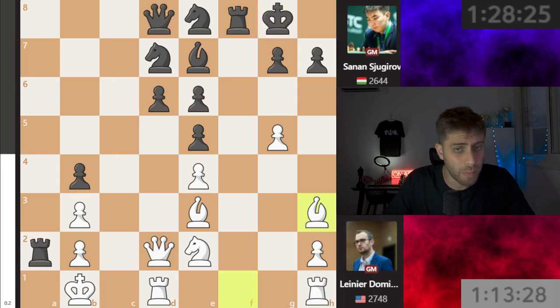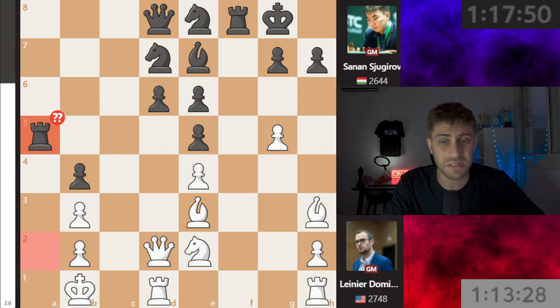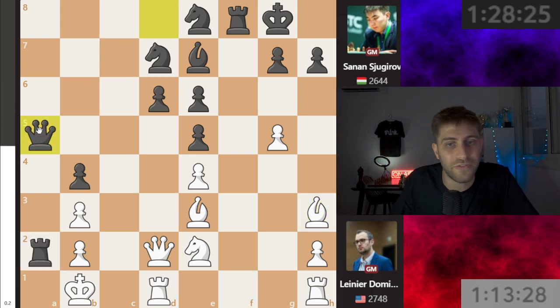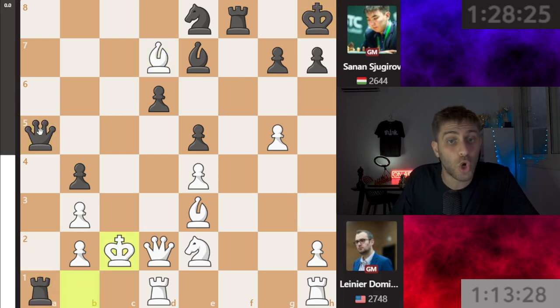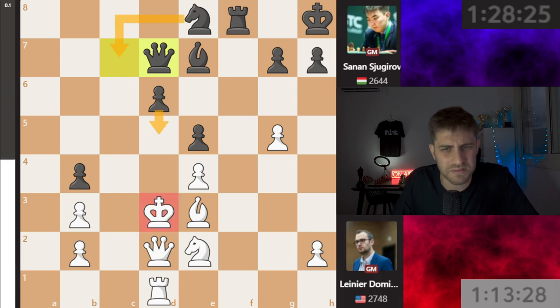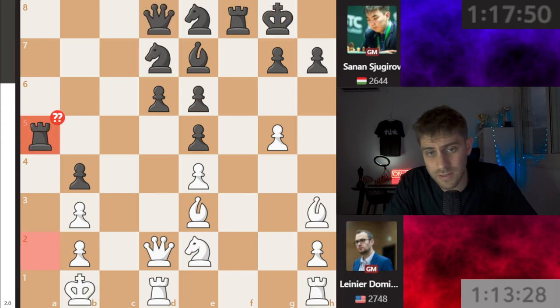After rook a2, bishop h3 was played — he didn't take the rook on a2. Sjugirov is playing very fast. Rook a5 was played after 11 minutes. I won't call it a blunder exactly, but the best here was queen a5, bishop takes e6, king h8, and after bishop d7, there is rook a1 check, king c2, queen c7 check, king d3, rook takes, rook takes, and queen d7 — this position looks very bad for white. So rook e5 was not the best move.